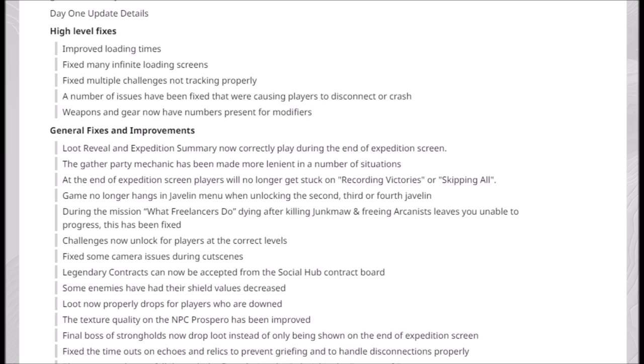Legendary contracts can now be accepted from the social hub contract board — pretty cool. Some enemies have had their shield values decreased — that's the type of instant balancing I like to see. Loot now properly drops for players who are downed. The texture quality on NPC Prospero has been improved.